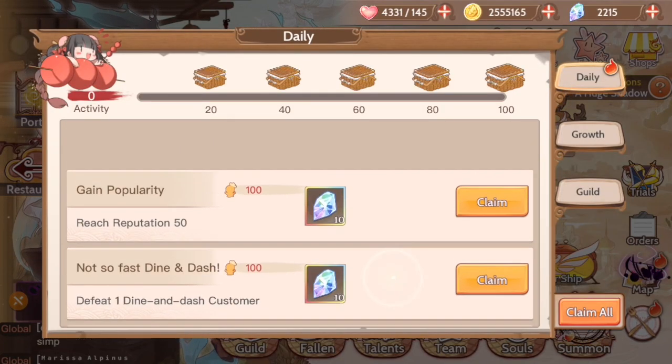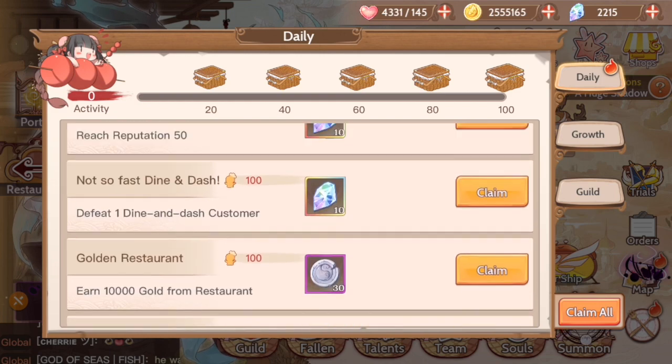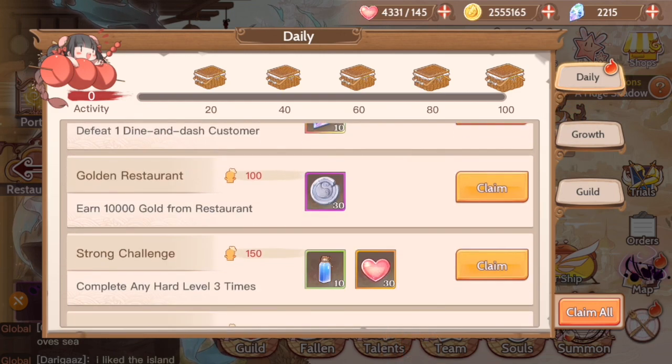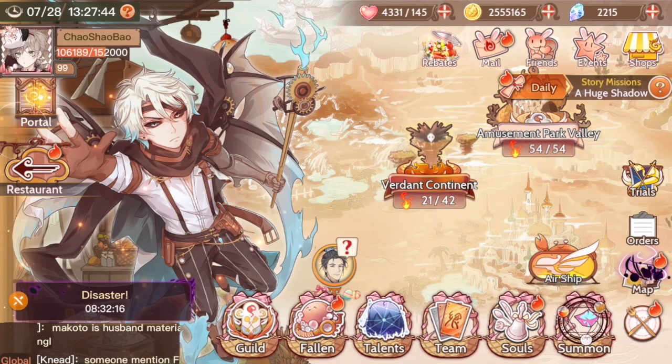The other restaurant rewards that I inadvertently completed were the gain 50 reputation, which is basically fame, and earn 10,000 gold from restaurant. So these also give you crystals, which are very valuable, and some tips, which are great for the shop.